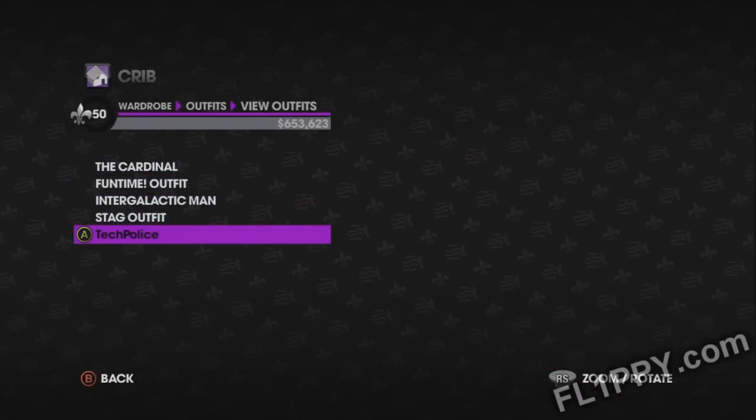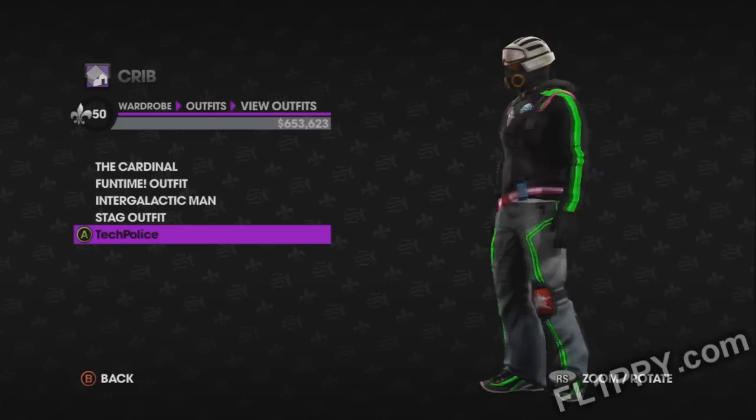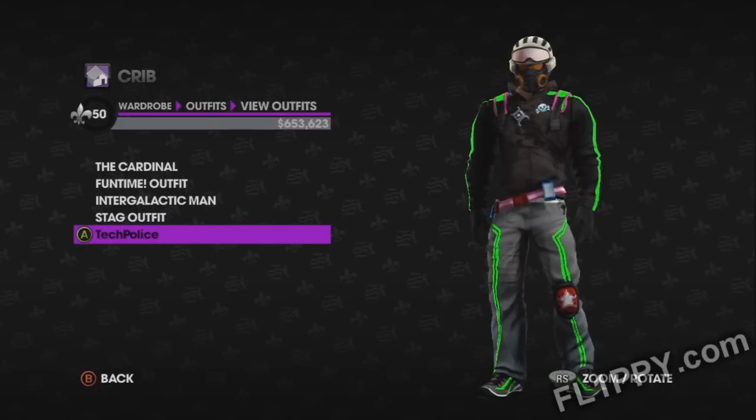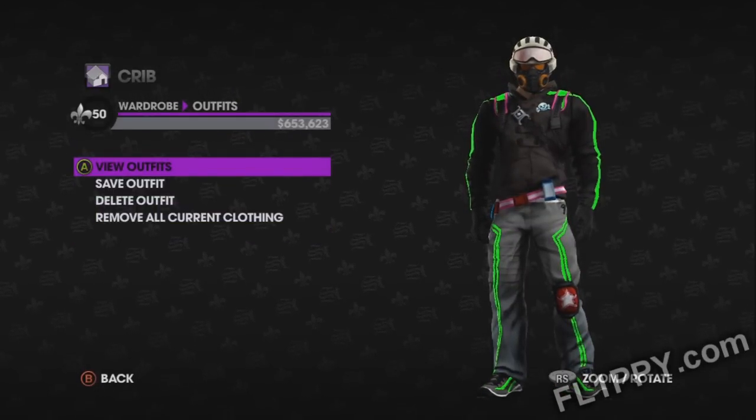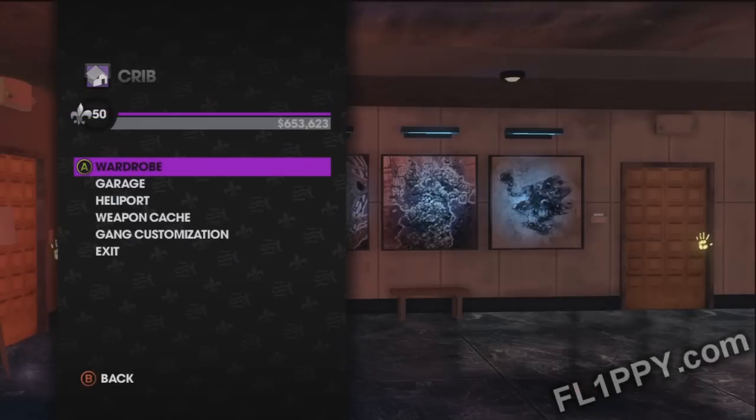Now go to view outfits and select the outfit that you saved. As you can see here, the Decker's outfit has changed from blue to green, and if we exit out we can now see that it's changed to red. So now you can walk around with a red outfit.